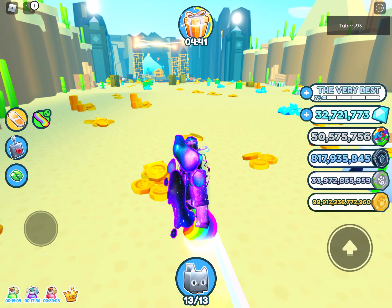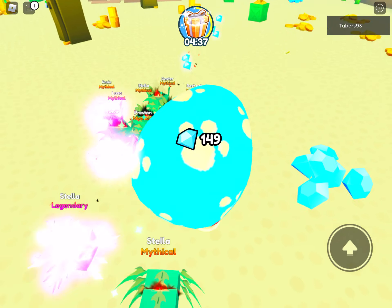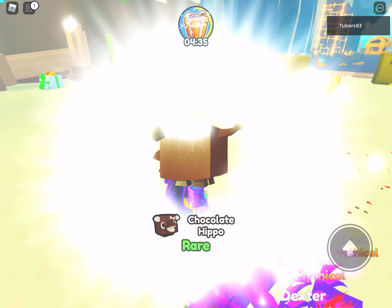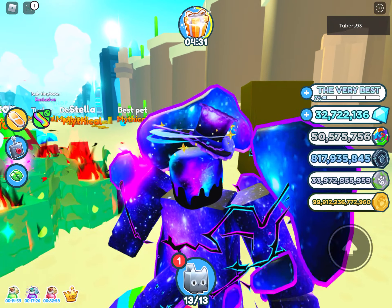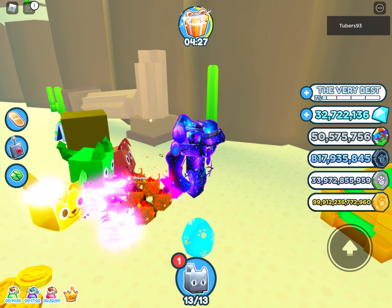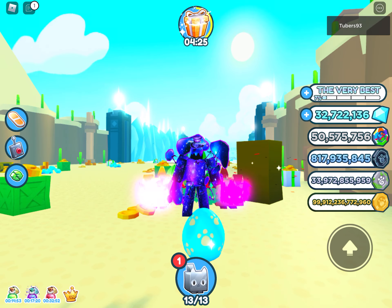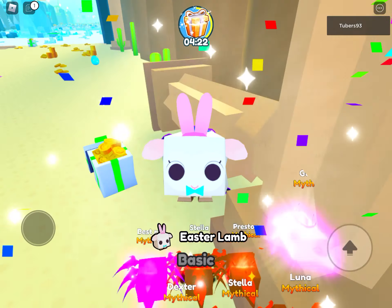I was getting some eggs. So as you can see, you get an egg and basically you find these around the map, and then you can just break them with your pets and it's gonna act like an egg.